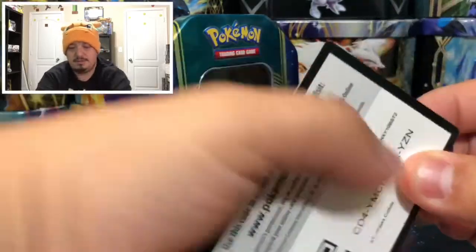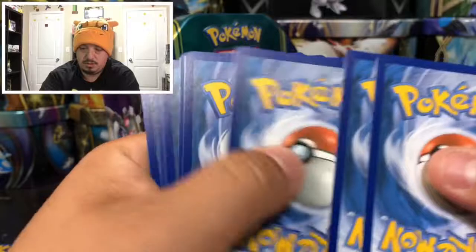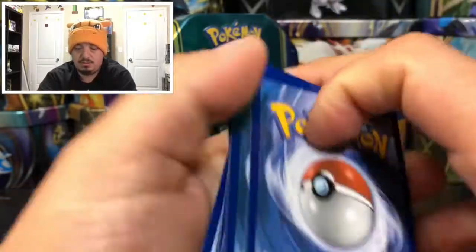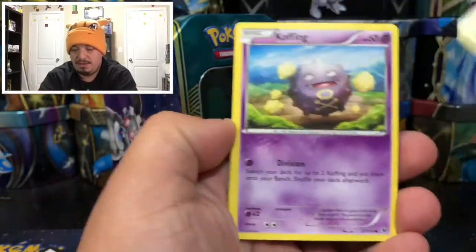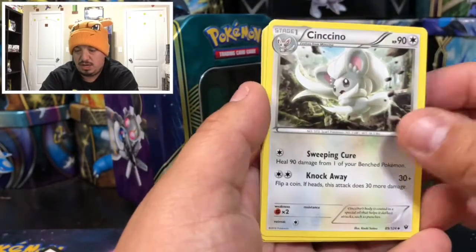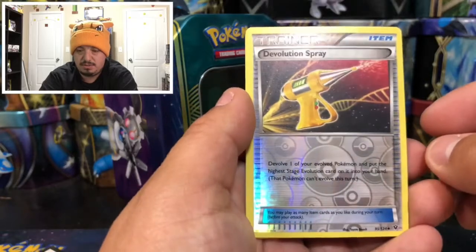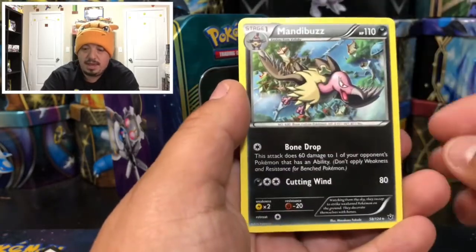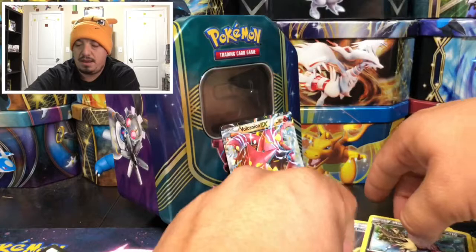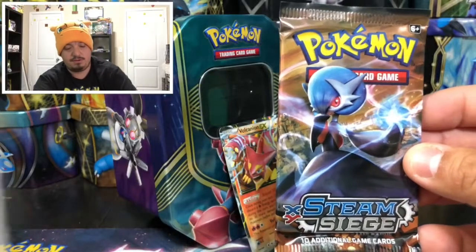Here is the Fates Collide booster pack. We have a Snivy, Coffin, Larvitar, Bulbasaur, Shauna, Cinccino, Old Ember, Aerodactyl, a Double Devolution Spray, and a Mandibuzz — that's a rare non-holographic card. Let's move on to our next pack, Steam Siege, but before that there is a code card for the tin.